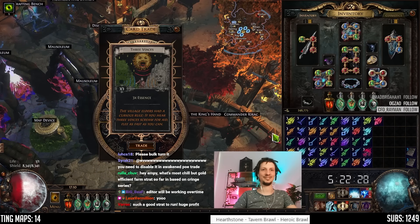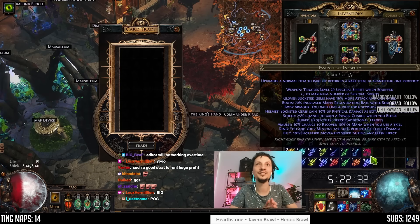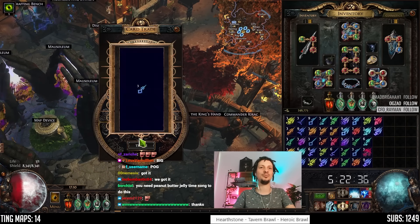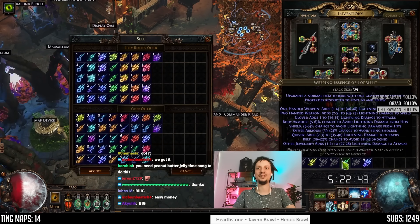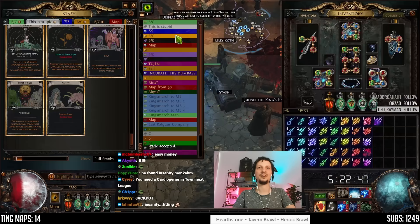Please bulk turn in. Oh, we did it — Insanity, 20C each. The 60C pool. It all paid off, guys. And then we uptiered them, and now they are so much better than before.